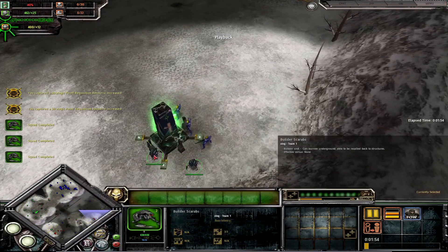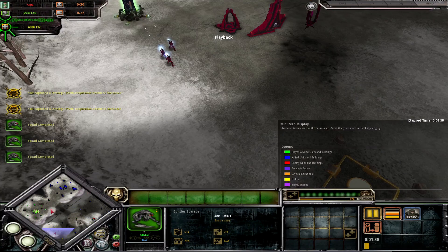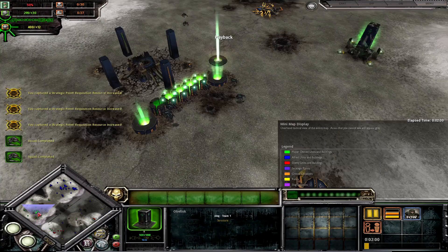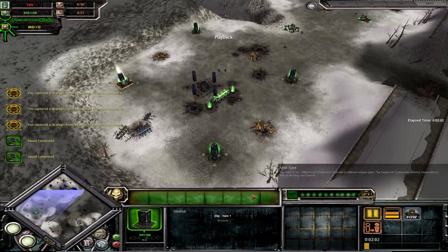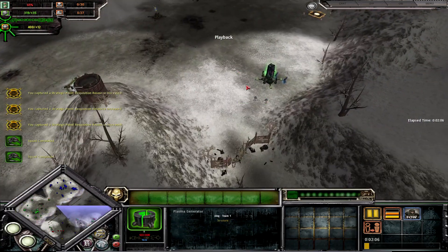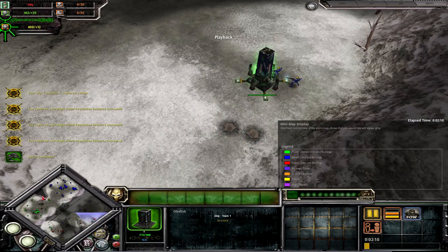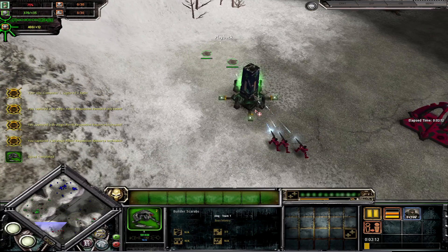Here the AI does actually shoot the workers themselves, but it's a bit late — it's already finished. And here the AI stops shooting the building. Whilst at home I just build up more generators. I move the workers back and burrow them here and here.